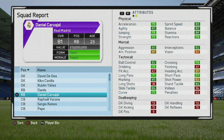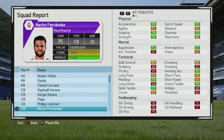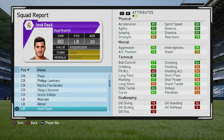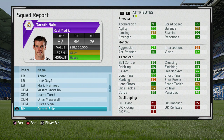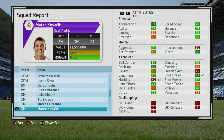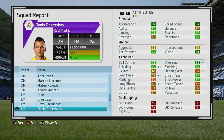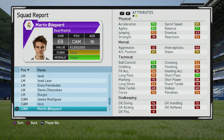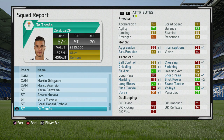In total, you spend £97 million on just five players. When you look at their potentials — De Gea 89, Morata 88, Embolo 88, Carvalho 87, and Jose Gaya 87 — adding to the young talent already at Real Madrid and the experienced players they have, this is the best strategy for a long career mode with Real Madrid.